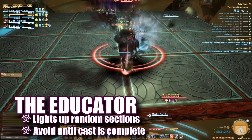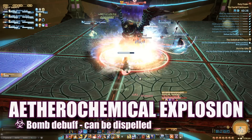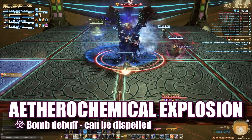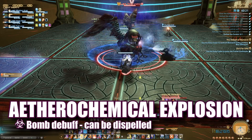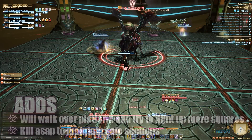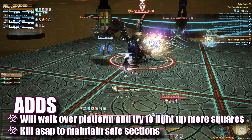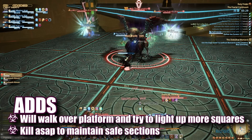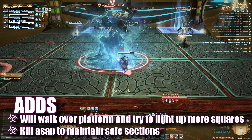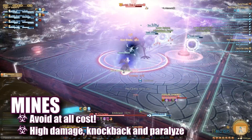As such, it's imperative that you stay out of the lit-up parts until his cast is complete. Throughout the fight, a random player will be affected with aetherochemical explosion, pulsing damage and knocking back anyone nearby — this should be dispelled as soon as possible. Adds will also spawn on outer squares, and over time will light up the squares they're on before moving to another square. All players must switch and destroy these adds as soon as possible to avoid lighting up excess squares. As the fight progresses, the number of adds spawned will increase, so DPS need to be ready to switch immediately.